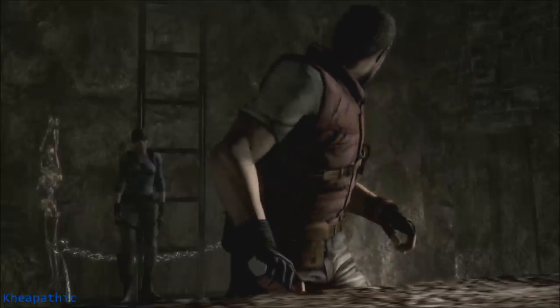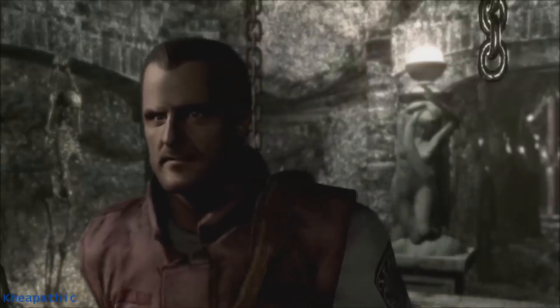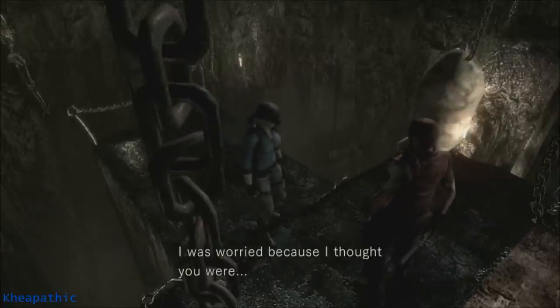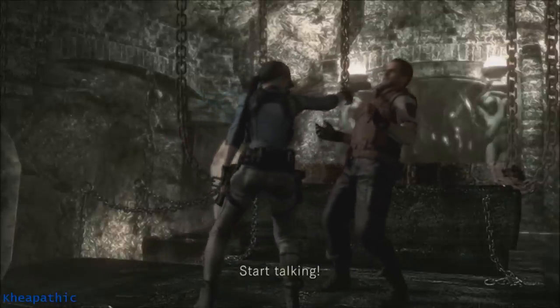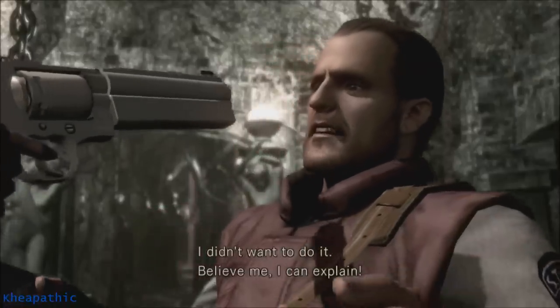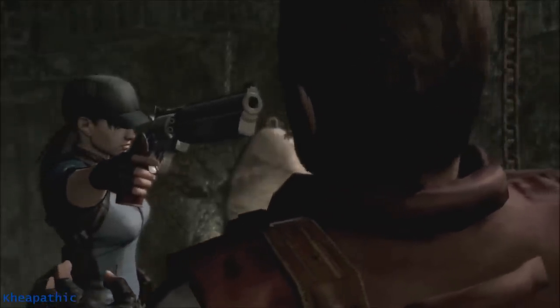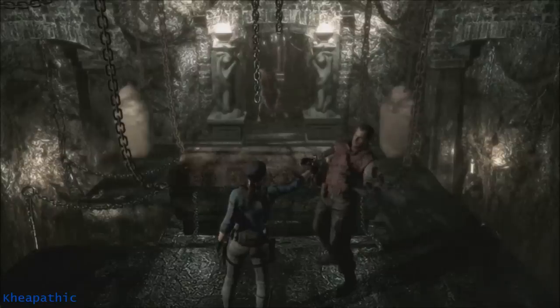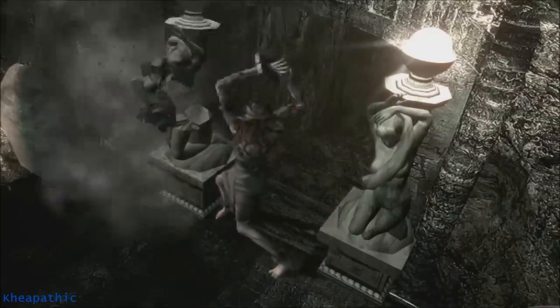The altar is an easily missable place because many people do not think to inspect the sarcophagus that you open up to make Lisa Trevor go away. If you do not give Barry his gun back, you will have to pick up the picture in the sarcophagus as well as his magnum and the picture of his family. If you do give his gun back, you only need to pick up the picture in the sarcophagus. This is a variant with Jill — Chris has no variants; you simply need to pick up the picture in the sarcophagus.